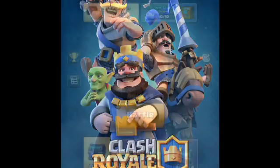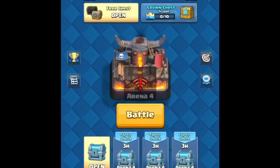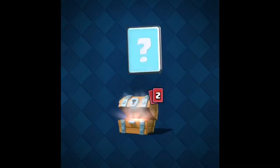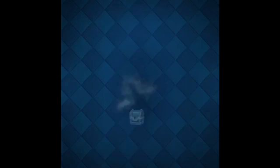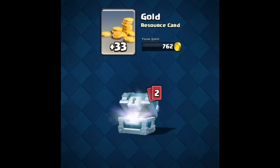I'm actually trying to trophy push right now, but we got some free chests — silver chests, arrows, fireball, and silver. We got 33.